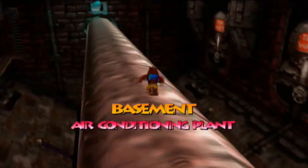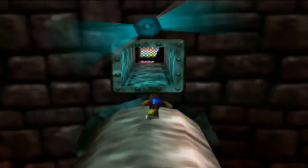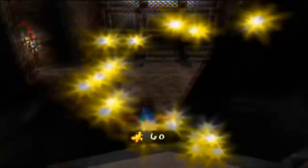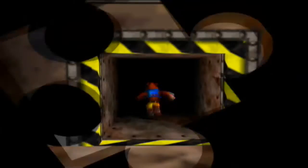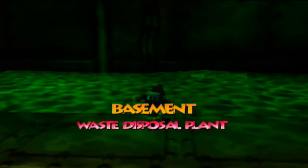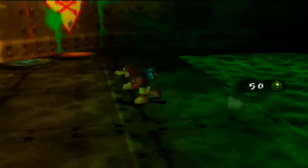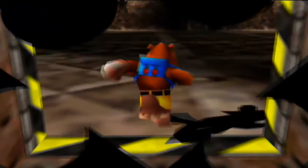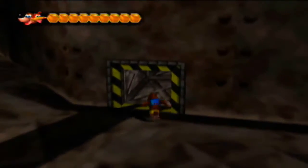I realize that we haven't completed everything 100% within Grunty Industries as of yet, because there are some jiggies we can't get to yet — we still need to learn some new moves from Jam Jars. But once we do, we will come back. Also with the giant fan turned off, you can now access this part of the waste disposal plant. There's a pool of toxic waste with another jiggy inside it, but we can't get to it right now — we'll worry about that a little later. Also, you don't have to worry too much about this giant door; there's nothing you can do to open it. No means of blasting it with grenades, no switch to cause it to open. Nothing.